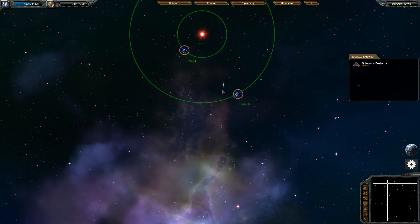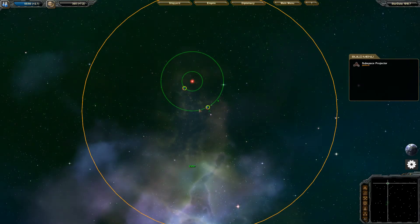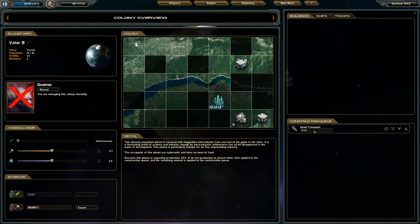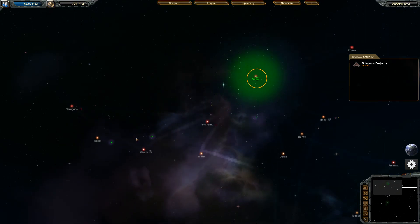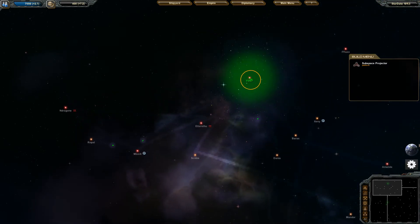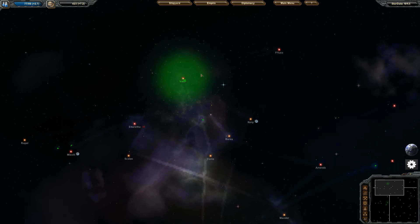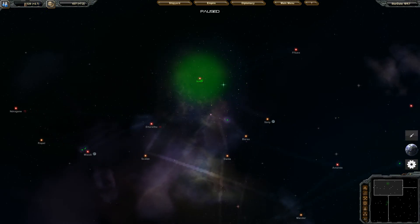There's another thing I need to bring up: subspace projectors. I haven't found a good explanation on how they work, so I'm going to build one. I think a transport ship has to go over and build it, and then I need to build another one at the other planet and point them at each other. I've never gotten these to work yet, but I think it creates a fast-travel lane between planets. The game isn't going to tell me — unless you find out that the B key opens the build menu, you won't even know you have it.